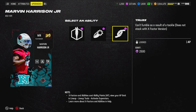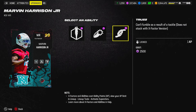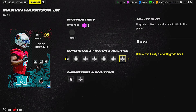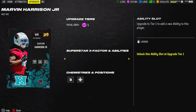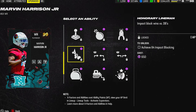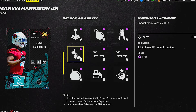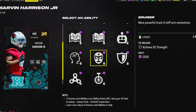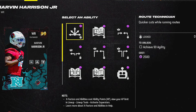He also gets truzz for 1 AP if you really don't want to fumble from hit sticks. And crucially, he gets honorary lineman for 0 AP — one of only two receivers to get honorary lineman in the entire game, and the only receiver to get it for 0 AP. They gave him 99 in impact blocking. He's essentially a golden ticket, and it's awesome to see him in MUT. He is the clear-cut wide receiver one. If you have the coins, get this man on your squad because he will take over games.